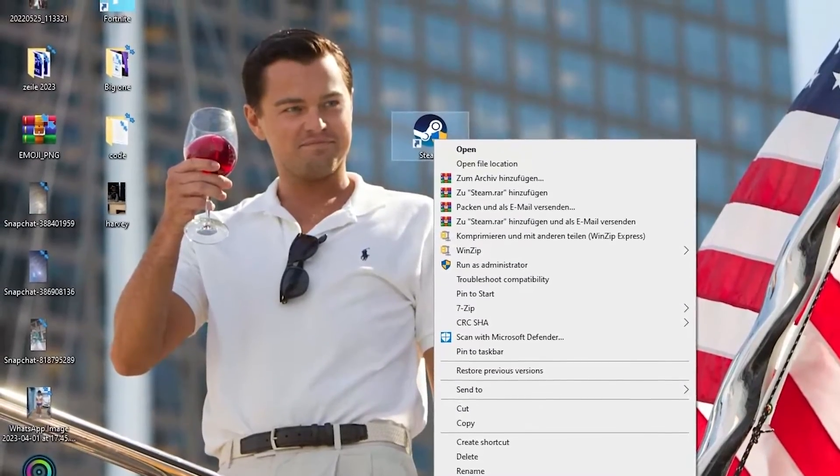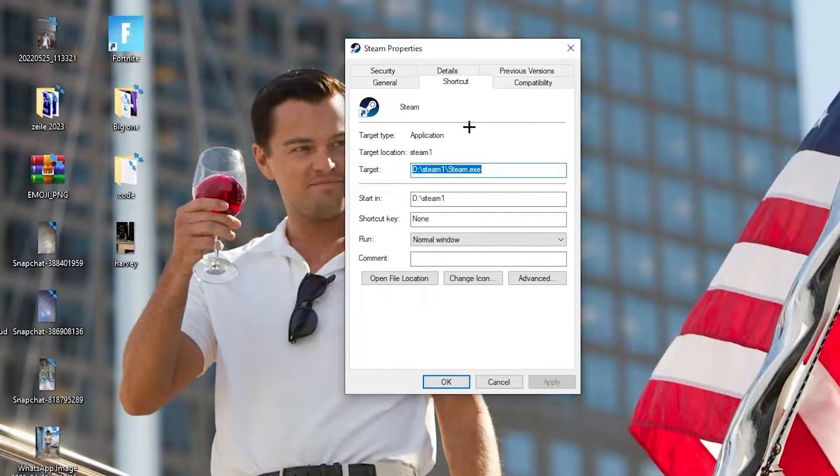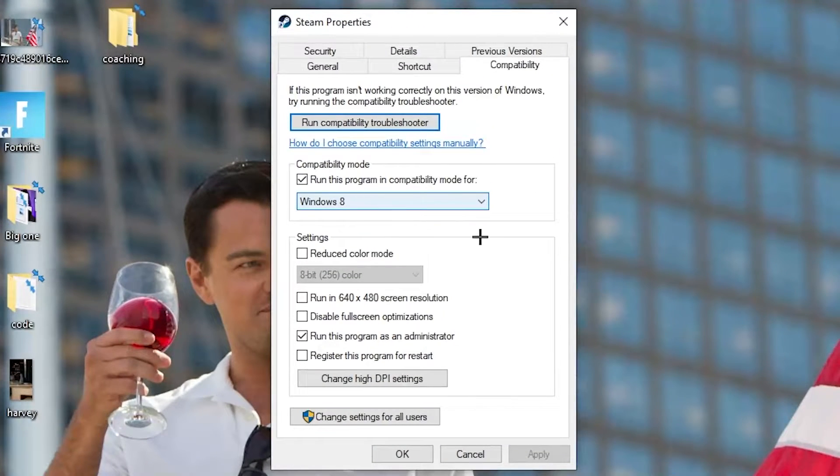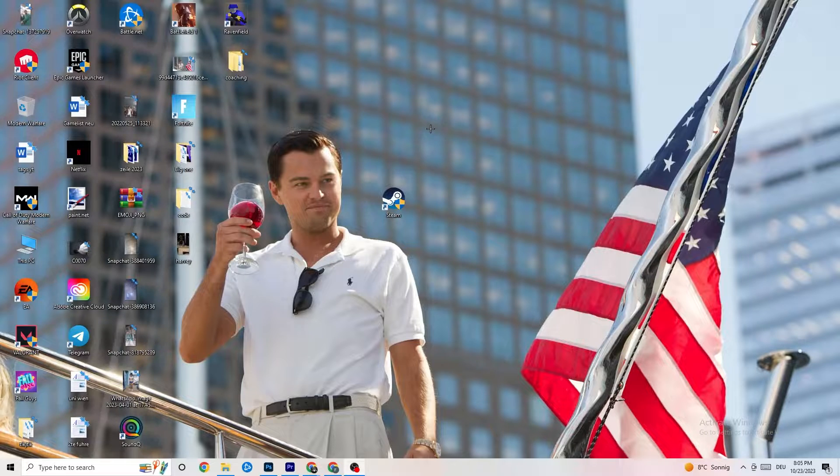If that doesn't work, right-click the launcher shortcut and go down to 'Properties.' Click it so the tab pops up, then navigate to the 'Compatibility' tab. Copy these settings: enable 'Run this program in compatibility mode' and select your latest Windows version. Disable 'Reduce color mode,' disable 'Run in 640x480 screen resolution,' disable 'Full screen optimizations,' and enable 'Run this program as an administrator.' Hit Apply and OK, then restart your PC. After restarting you'll see the administrator symbol on the shortcut.